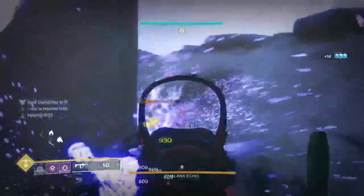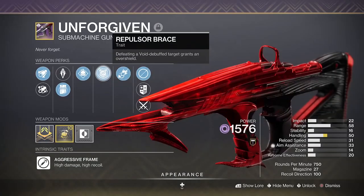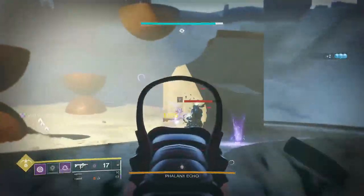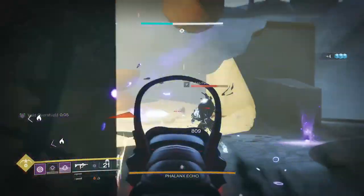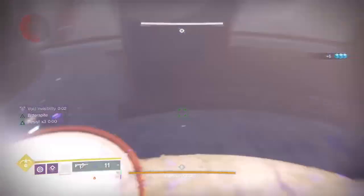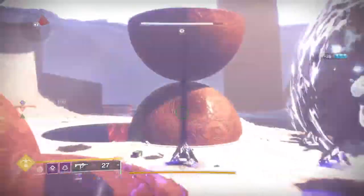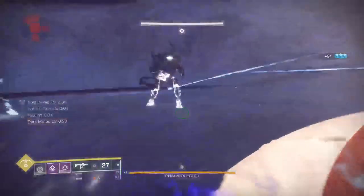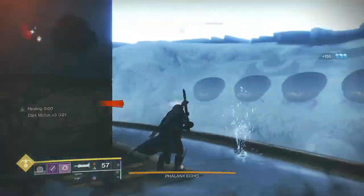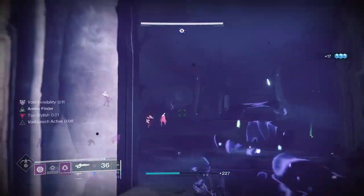Echo of Instability — defeating targets with grenades grants volatile rounds to your void weapons. Volatile rounds were all the rage when Void 3.0 was initially launched but have kind of fallen into obscurity, and I don't quite understand why — it's really good DPS. My personal favorite void weapon is the Unforgiven SMG, which comes with Repulsor Brace and Demolitionist so I can keep getting grenade kills to keep getting volatile rounds. Repulsor Brace is such a good perk — I've got weaken, invisibility, and overshield, which is great particularly in situations where splash damage can still hit you even while invisible.